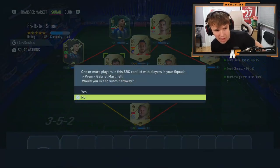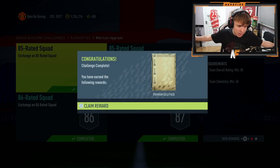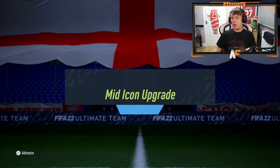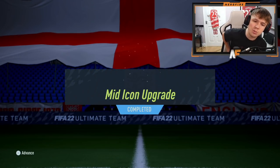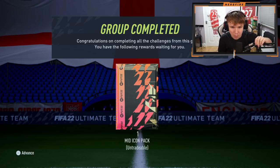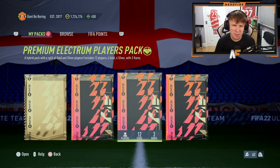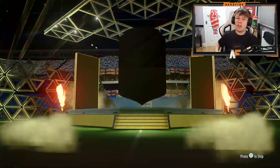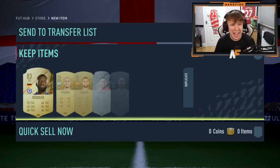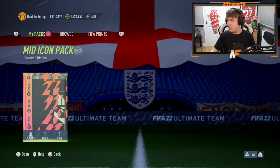Here we go — another mid icon pack. My last one was Essien, which is usable at least, though his base is actually better than his mid. So if we can get something better today it'd be great. Let's crack it open and hope for something good. I don't think we'll get much from the packs before it, but why not — never say never. I'd take a Salah headliner, Vinicius Jr headliner, or a Fofana headliner. We get Rudiger though — fodder.